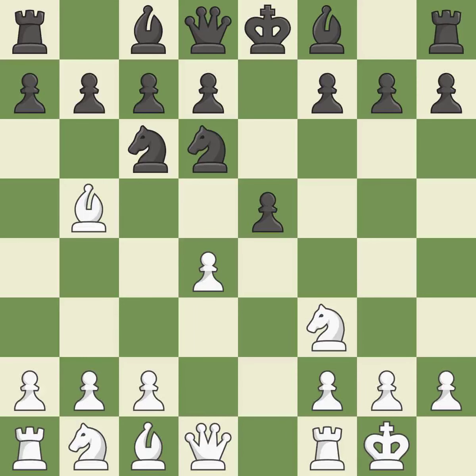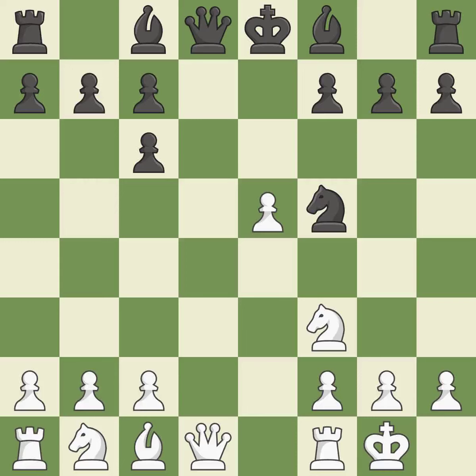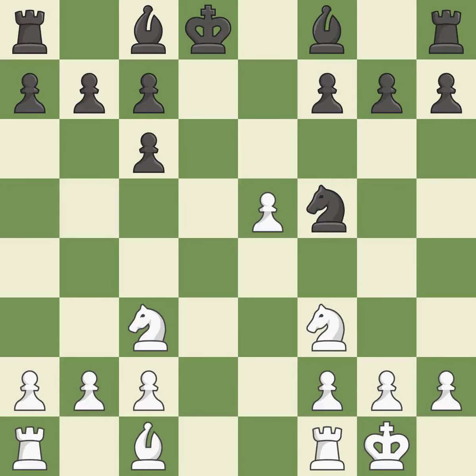Nd6 retreats the knight to a central square where it attacks the bishop on B5. Bxc6 captures the knight and forces black to double the C pawns. Dxc6 captures the bishop, opens up the D file, and allows the light-squared bishop to develop. Dxe5 captures the E5 pawn, attacks the knight on D6, and controls the F6 square. Nf5 moves the knight to an active square where it controls D4. Qxd8+ trades queens and stops black from castling. Kxd8 recaptures the queen. NC3 advances the knight into the center, controlling D5 and E4 — it is the final book move.